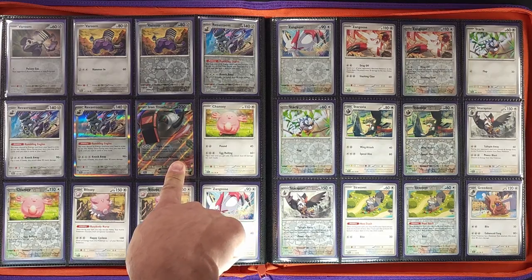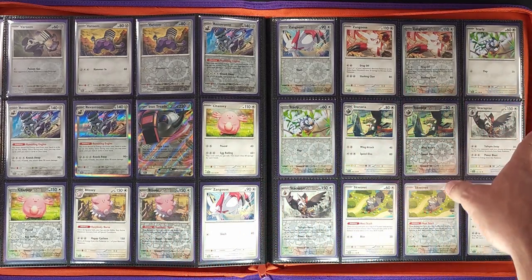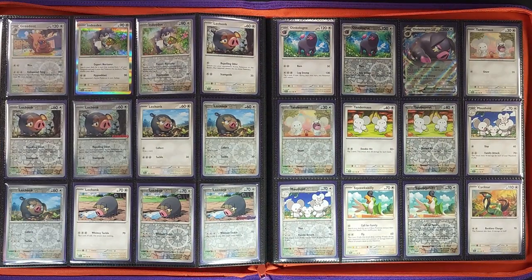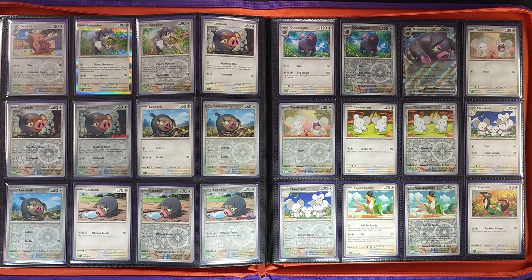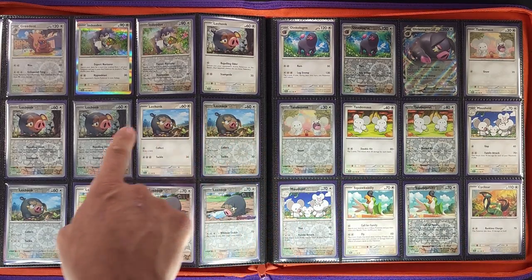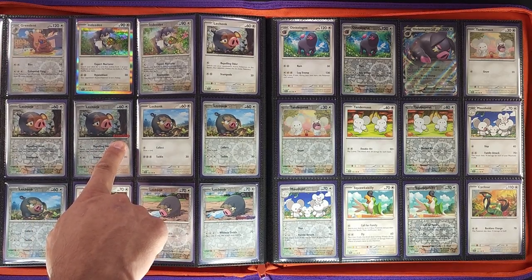As you can see we're still going — this set is very, very big. We have the Iron Treads ex right here, that's a Violet Pokémon exclusive. Then we get into our Normal-type or colorless-type Pokémon, and then the millions of Lechonks — there are so many pigs in this set. The Lechonk page — each pig has an exclusive and some of them even have two.